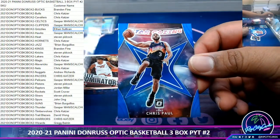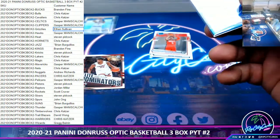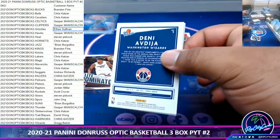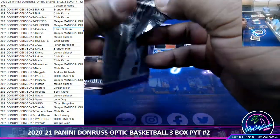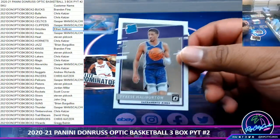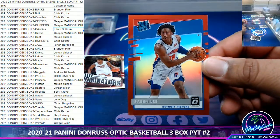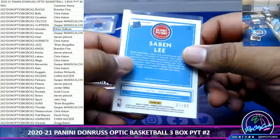You flip those on the internet for way more. Got the Stargazing Chris Paul to 49. Nice — a Rated Rookie Halliburton. I'm going to top load that. Piston Rated Rookie Red, that looks nice — number 299.